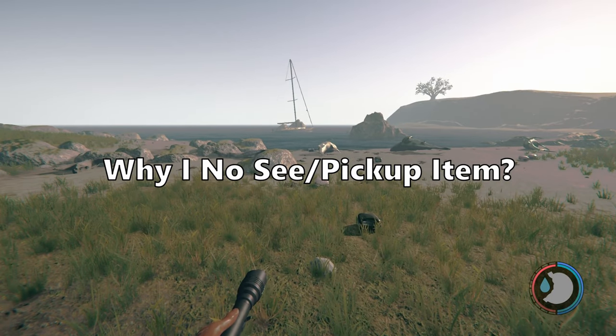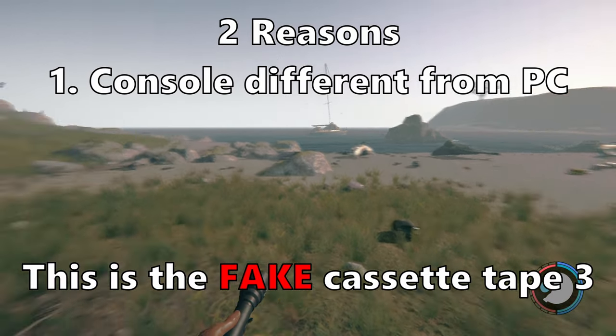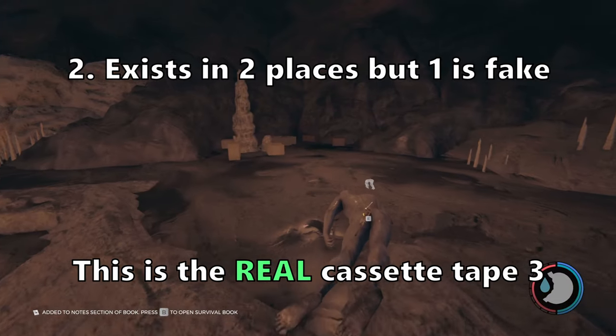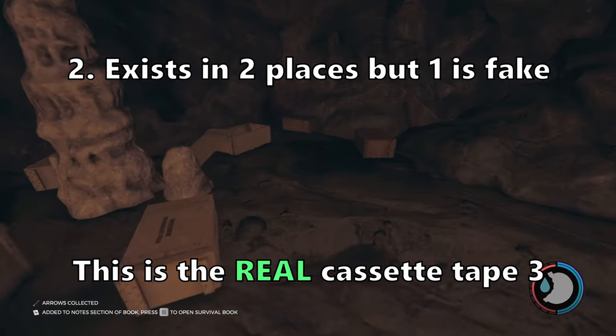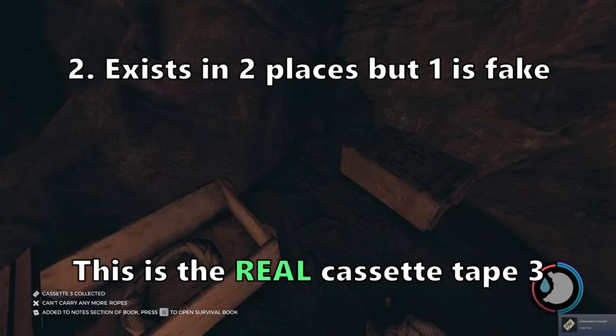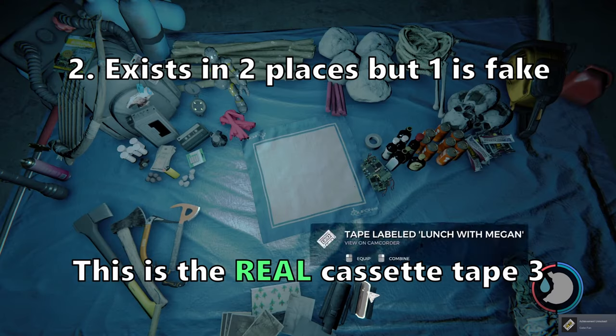Another question I get: why can't I pick up or find the item? Well, if you're on console, the PC is different. For example, on PC I can go to the yacht or I can go to the hanging cave to get the cassette player. On console, you can only go to the yacht.